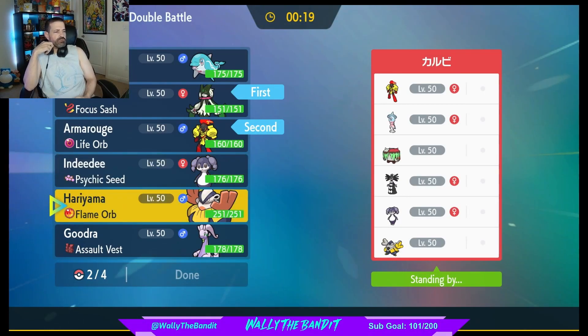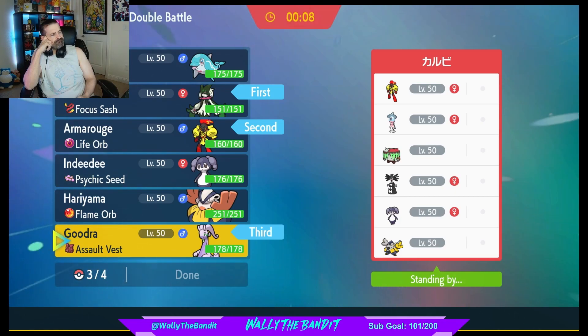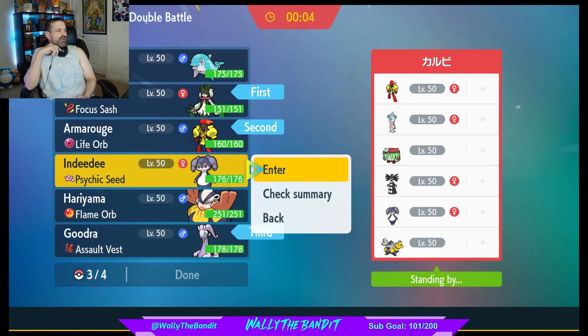Let's go Meowscarada and Armarouge, actually. Let's put Goodra in the back because I really want to bring it every time. And we'll bring in DD too, why not?